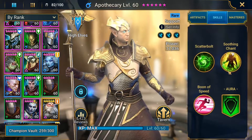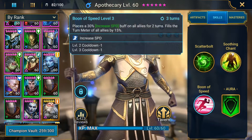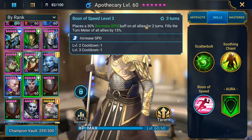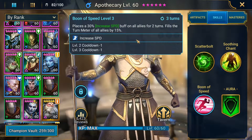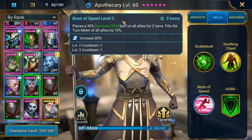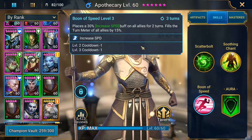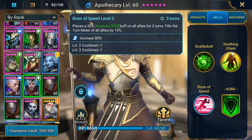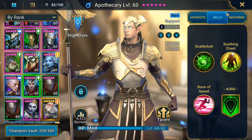Apothecary can crit on his heal. He brings a 30% increased speed buff for two turns, which is what makes him amazing. The 15% turn meter gain is all right — turn meter is always nice — but with the speed buff, you're getting your whole team an extra 60 speed for two turns if most of your team is running around 200 speed. That's pretty solid.